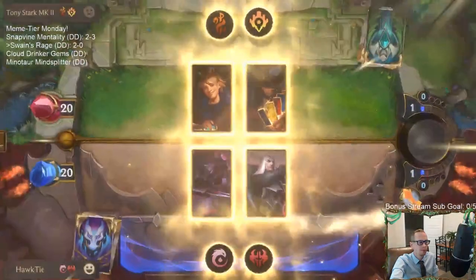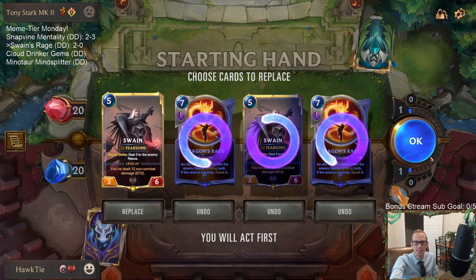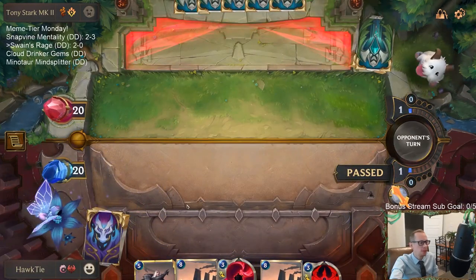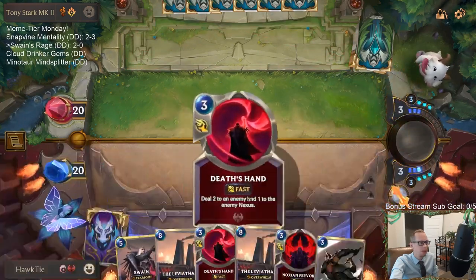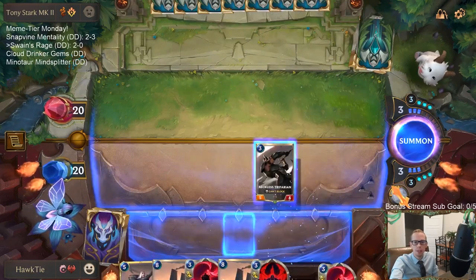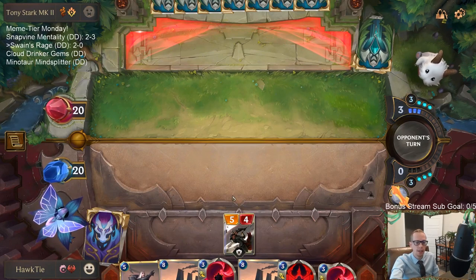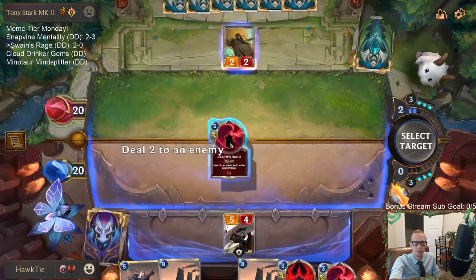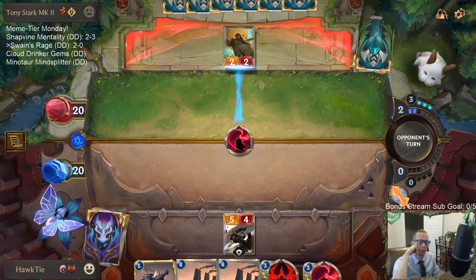Twisted Ezreal matchup. We got Swain's Rage — figured it out. Keep one Swain and we'll get the others. You went 2-8 yesterday with Ash Midrange? I'm sorry. Were you using the same list I was using? I do really well with Ash Dex — I think that's a card that fits my playstyle really well. I think maybe I overrate Ash Dex because it just fits my playstyle.